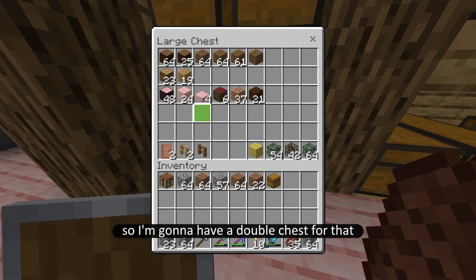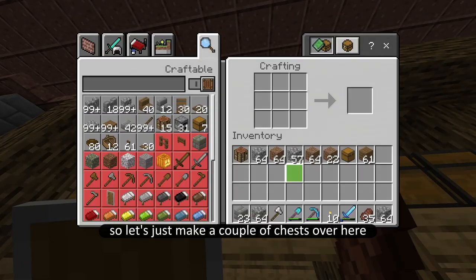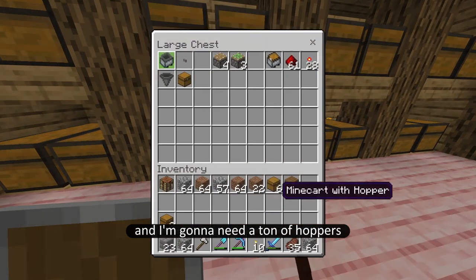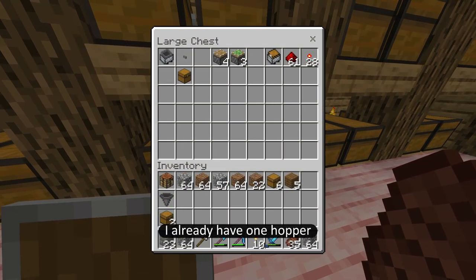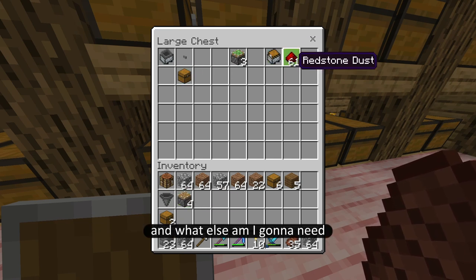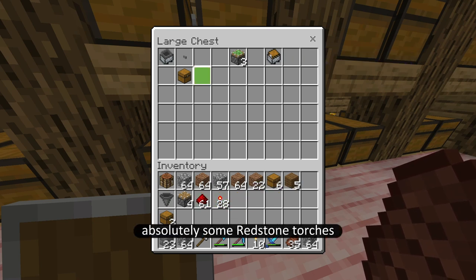I'm going to have a double chest for that. I can make seven chests — that's fine. I'll have a double chest to collect my stuff and I'm going to need a ton of hoppers. I already have one hopper. I'm going to need four pistons for the trident killer. I'll also need some redstone and some redstone torches.